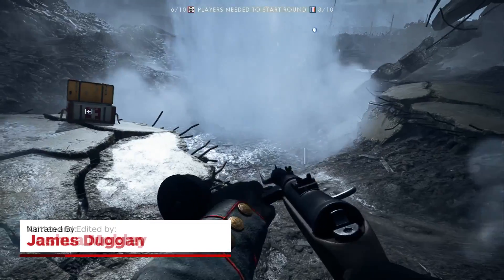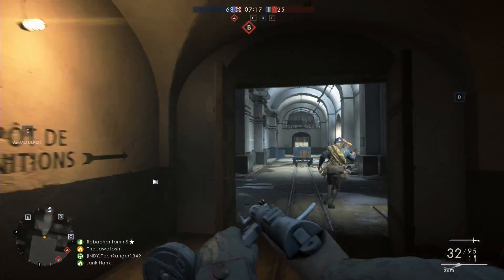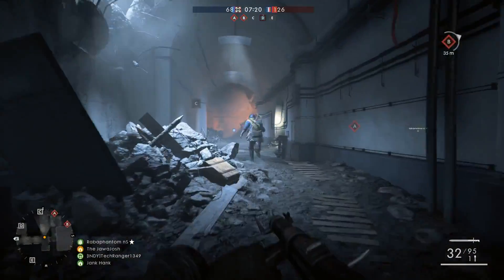That's right, the Battlefield Megalodon Easter Egg is back. It took a little doing, but we were able to trigger this ridiculous find by following these steps.